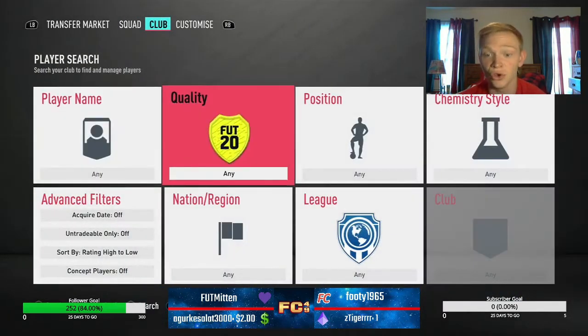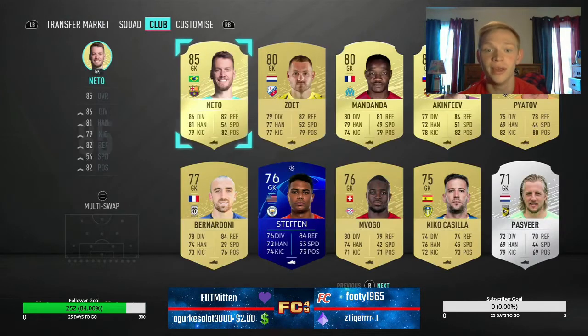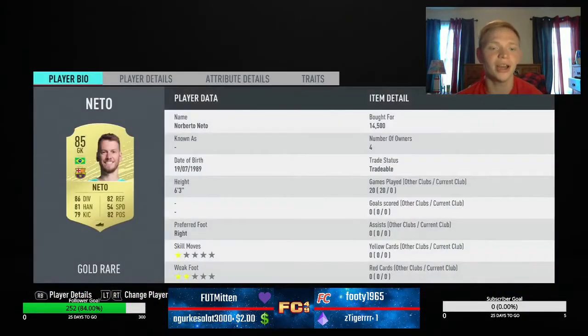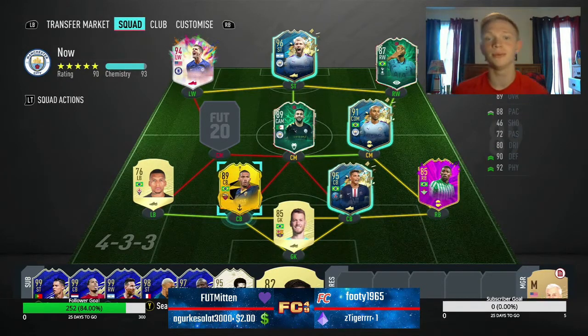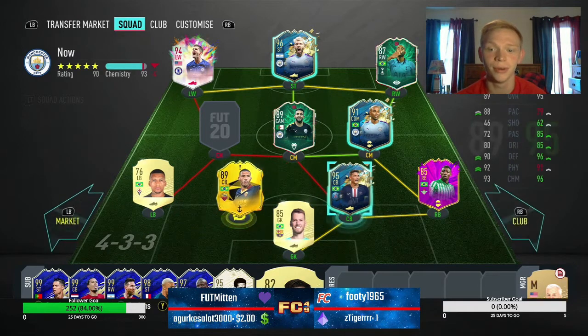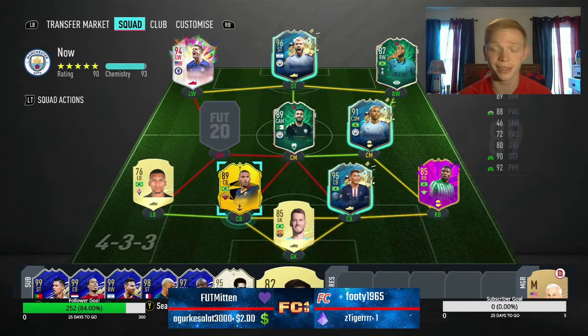And then in goal, we went ahead and picked up a goalkeeper as well to fit in the team. In goal we have Neto — great player, 85 rated. We just have him because Allison and Ederson I don't think are really worth it. We might end up buying Allison now that we have the coins. At the time I didn't have the coins, but we can start working towards the other end of the team, like getting Shapeshifters Renato Sanchez — we were going to flip those two around. If you haven't seen that team, go check the past episodes.